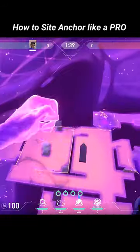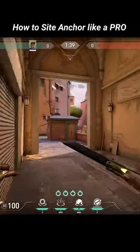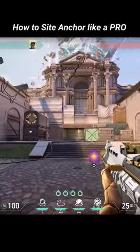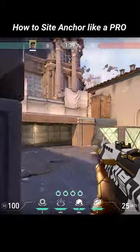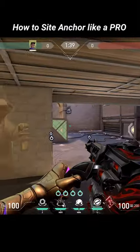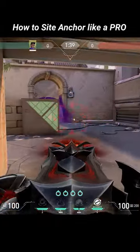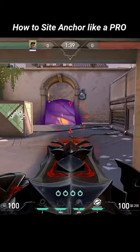A common attacker trope is to fake a site hit and then rotate to the other site, assuming the commotion they caused pulled the defenders off key positions. With their newfound bravado, it's likely they won't clear the site as thoroughly as they would on an orthodox execute. And this is where the strength in site anchoring comes to play. The attackers have a small window to capitalize on the defender rotations, and will likely stomp the whole way there. So use that information to mow them down in a spot they will never expect.